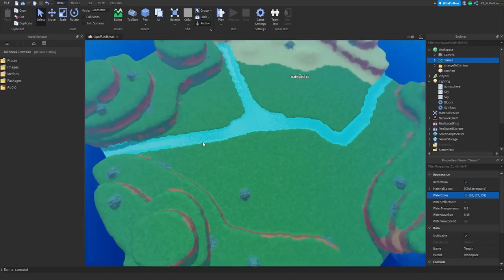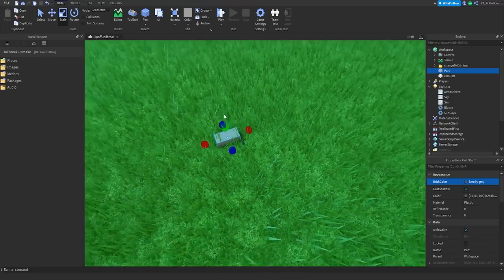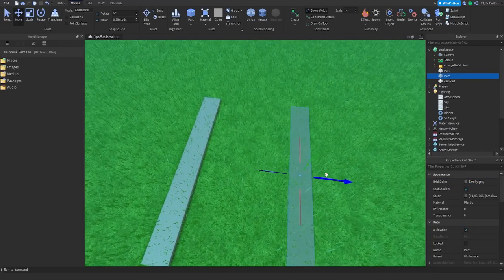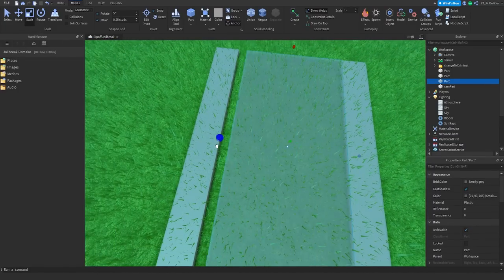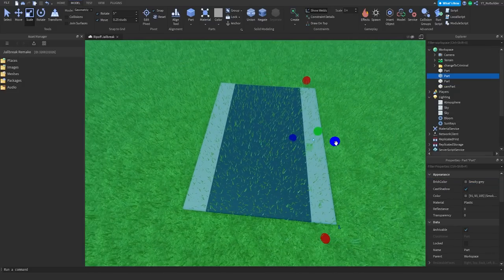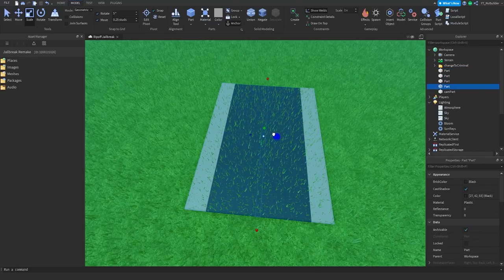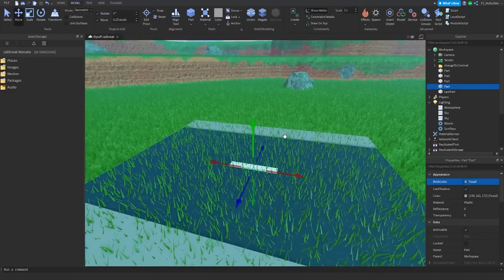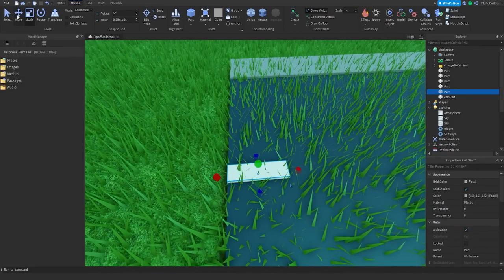We have some water now — doesn't look the best but doesn't look the worst. Now we're going to make a road because that is very important in Jailbreak. Going gray, scaling it, making sure movement is on 0.25, building it like this. Ctrl+D, move one over, then Ctrl+D again and line these up in the middle. Jailbreak uses decals or textures on the roads but I don't have time for that, so we're gonna do what we gotta do. The sidewalks could probably be a little thinner. I need to make a piece in the middle — yellow or white, we'll go white — actually gray because the white looks crazy neon.